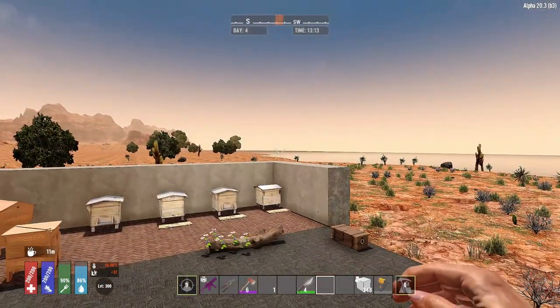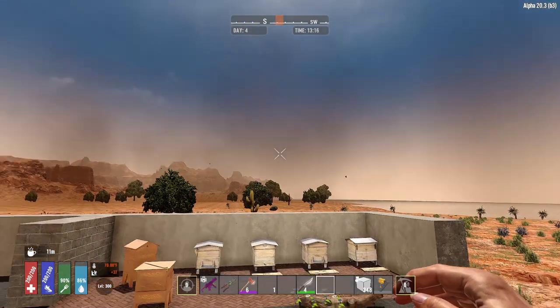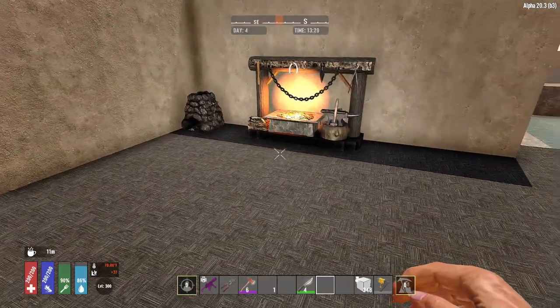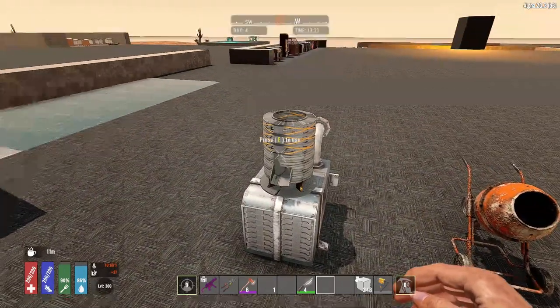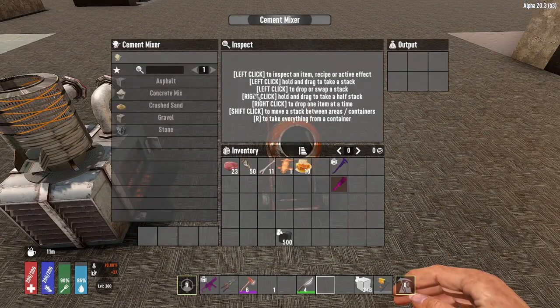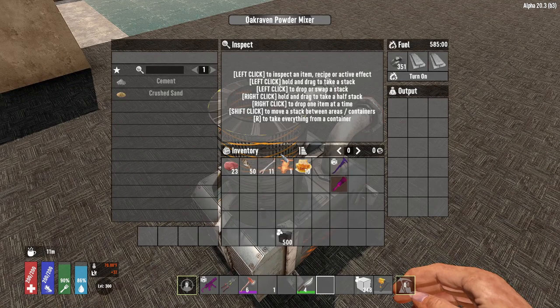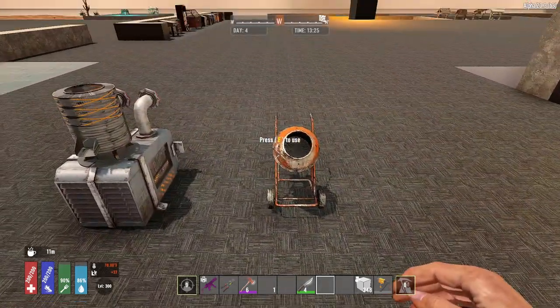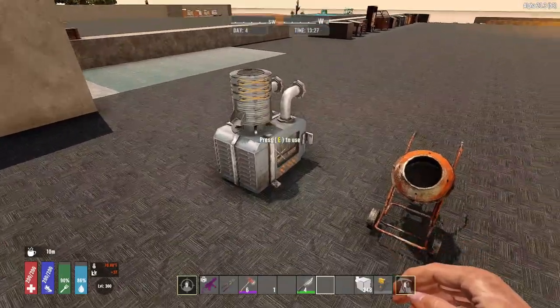The next mod we will be looking at is Custom Work Stations. Here I have set up the work stations to give you an idea of how different they are. The first one is this mixer. Unlike the regular mixer in vanilla, this mixer does two things: it is for cement and crushed sand, basically to speed up the production to get your mix done and produced fast. So it's a great helper.